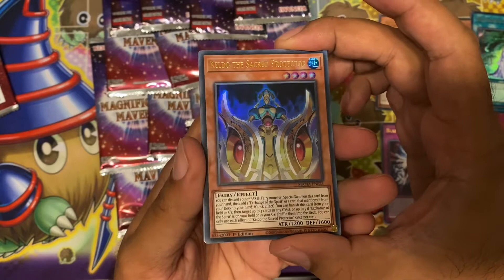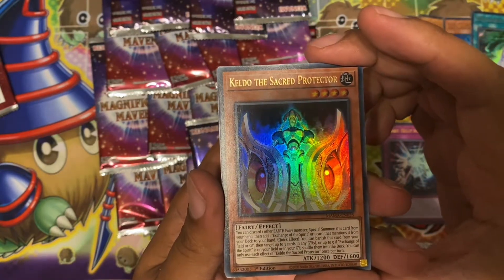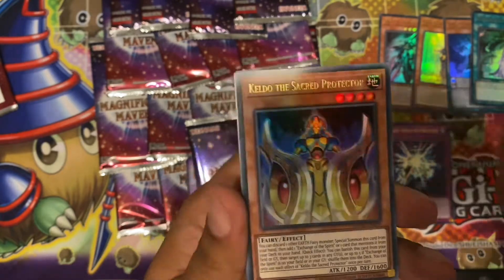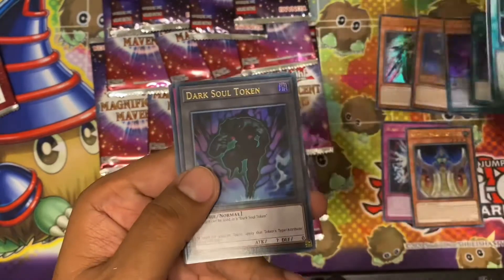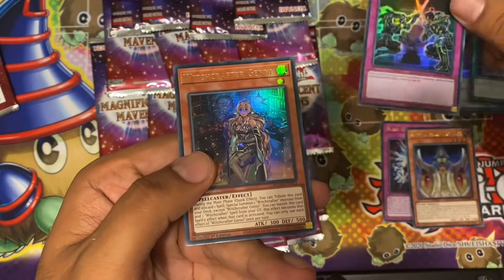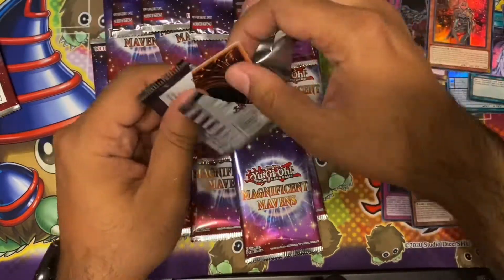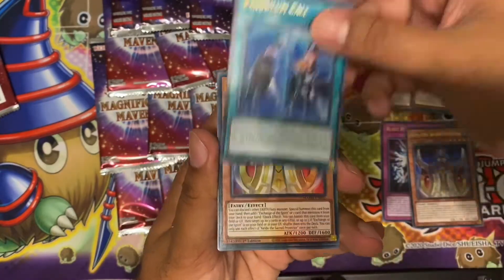Next pack: Shizuka, the Keldo of Sacred Protection. If I remember, this is the one that shuffles back — you banish from the field or graveyard, target up to three cards in the graveyard, or up to five if you've got Exchange Experience, and shuffle them into the deck. That's a quick effect, so pretty good. Also the Emergence nice reprint, Dark Soul Token, looks nice, Witchcrafter Guinee — not bad. The shuffle-back ones have probably lost some value from pre-orders but you never know.